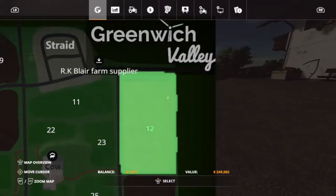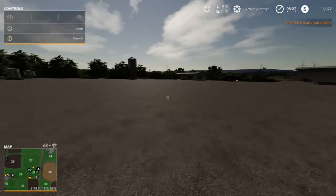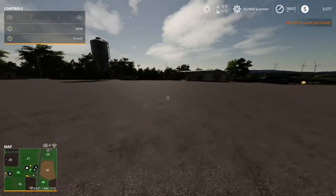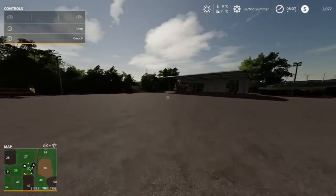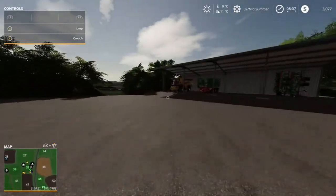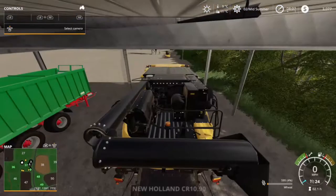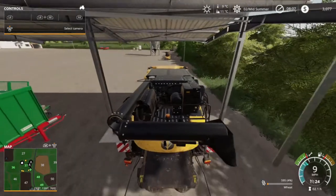We'll buy field 12, harvest it while it's in the harvesting stage, sell all the crops, keep the money, and then sell the field back. It's genius and completely legal — house flipping but for farmers. We'll use the sale of the field to pay back the loan, and if we get it done in one day there's no interest and no penalties.